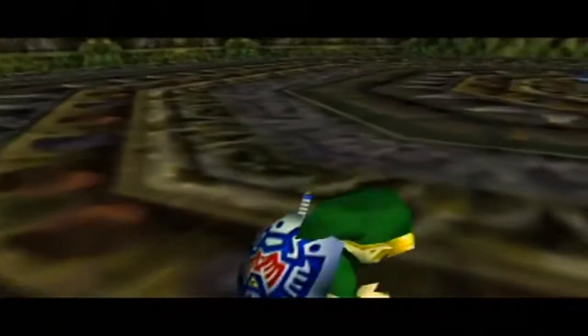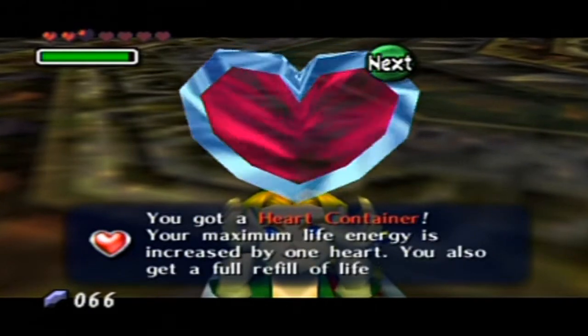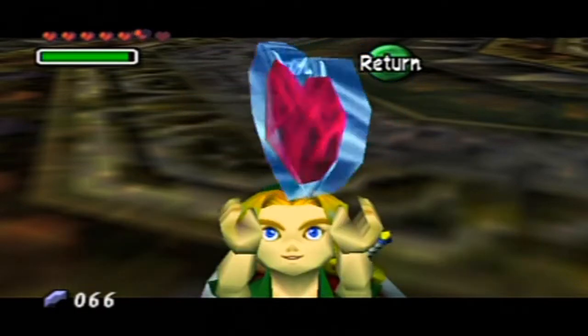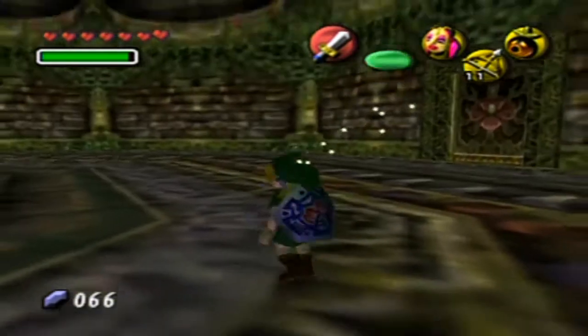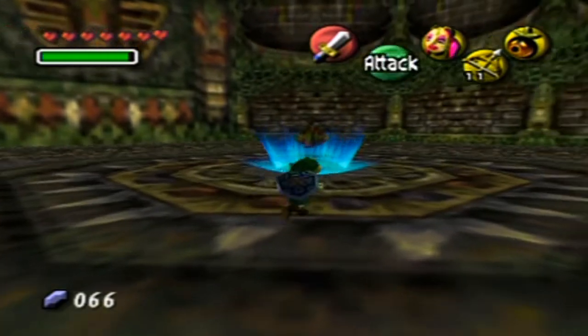That's all the stuff I wanted to show you on the boss, which is why it took me so long to defeat him. Otherwise, it's really easy to defeat him — you just gotta shoot him with the bow at the right times. Anyway, I got another heart container there. And there we go. Maybe it was good that I increased my health to six, just so I would have extra health to be able to show you all the stuff on the boss.